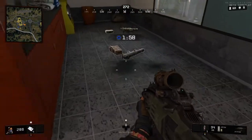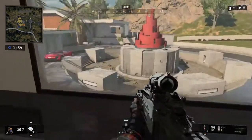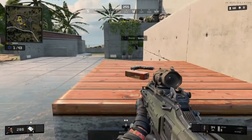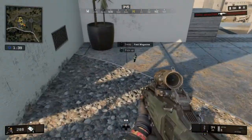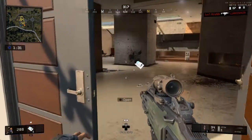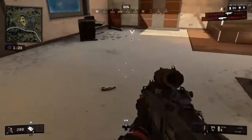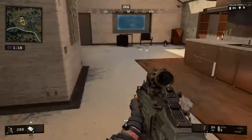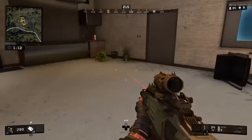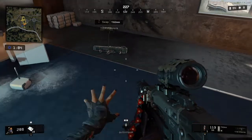Potential collapse detected, advise relocation to indicated safe zone. I definitely felt like I hurt one — reloading up here, but apparently not. There's a magazine. Well, there's definitely someone here because they're obviously shooting. Pick them up please, thank you. Trauma kit stocked. The weapons are all attached to the ones you're currently holding in your hand.